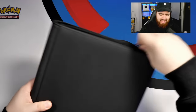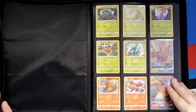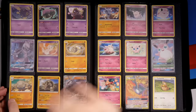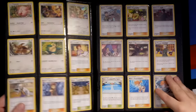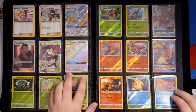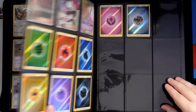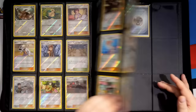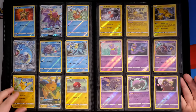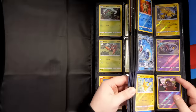Moving on, this is a very thin one — Hidden Fates, of course. It's such a small set. I didn't put my Shiny Vault cards in the binder because they're really rare — I graded those instead. I want to get a PSA 10 collection of all the Shiny Vault cards; they're currently at PSA. This is my regular Hidden Fates binder with all the main series cards — only 68 cards, 69 including the Secret Rare. I believe the Reverse Holos are complete — boom, complete! A complete set of regular Hidden Fates and Reverse Holo Hidden Fates, which is really nice.